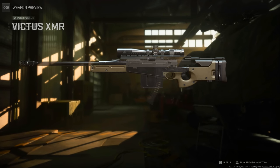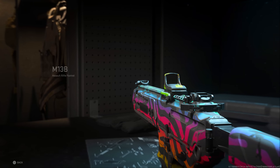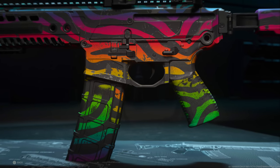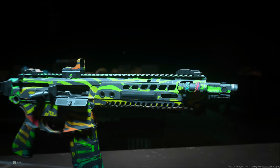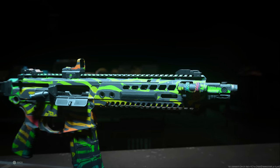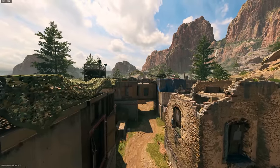There are three brand new weapons to play around with: the Bass P and the Victus XMR, both available from the battle pass, and the M13B. There will be a guide on the channel on how to unlock the M13B very easily and efficiently — you can get it in less than five minutes. It is going to require you to play a little DMZ, but honestly the M13B is something you're definitely going to want to unlock.